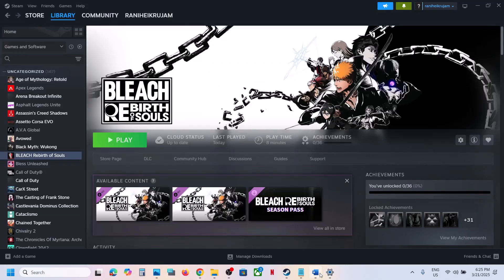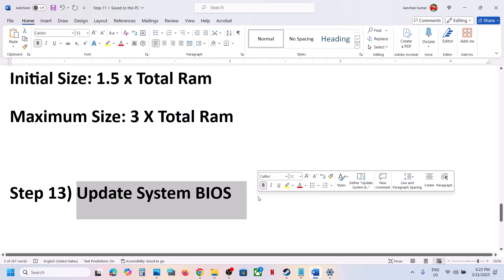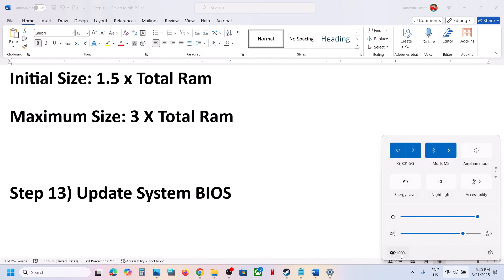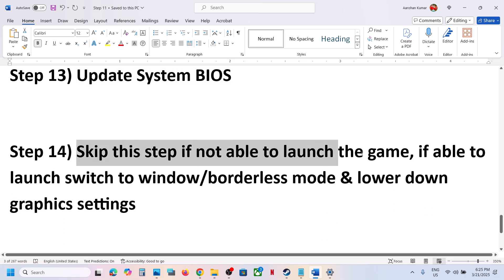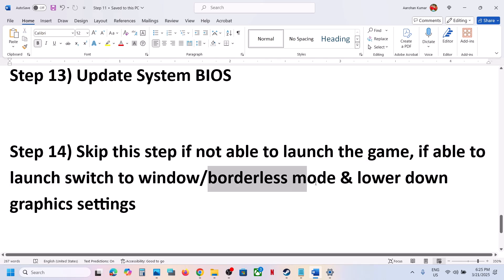The next step is to update the system BIOS. Go to your system manufacturer's website, select your model number, and update the BIOS. For laptops, make sure the battery is above 10% and the AC adapter is connected when updating. You can skip this step if you are not able to launch the game, but if you can launch the game, try switching to Window mode or Borderless mode — switching to borderless mode has worked to fix black screen issues.